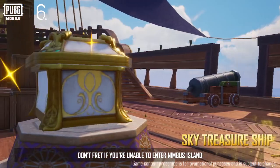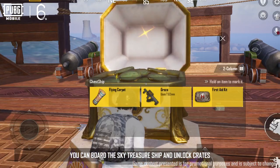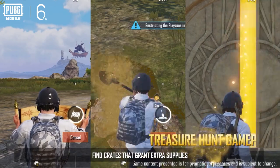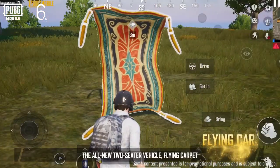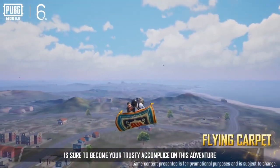Don't fret if you're unable to enter Nimbus Island. You can board the Sky Treasure Ship and unlock crates, or with the aid of the treasure map, find crates that grant extra supplies. The all-new two-seater vehicle, Flying Carpet, is sure to become your trusty accomplice on this adventure.